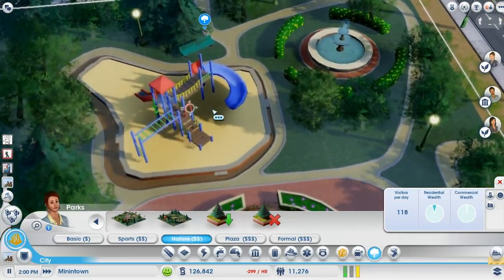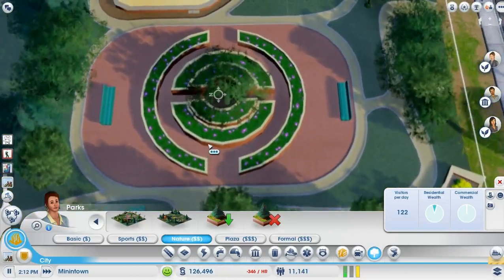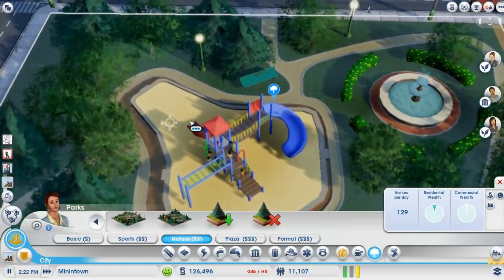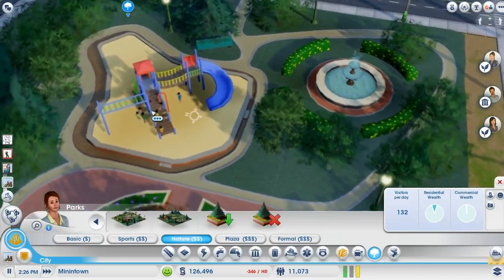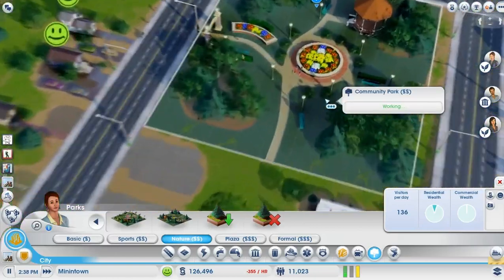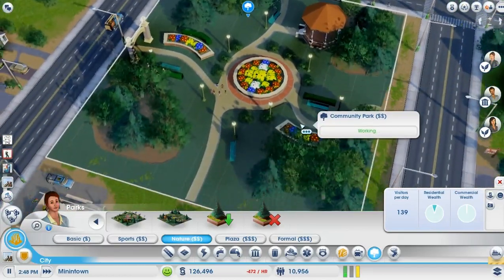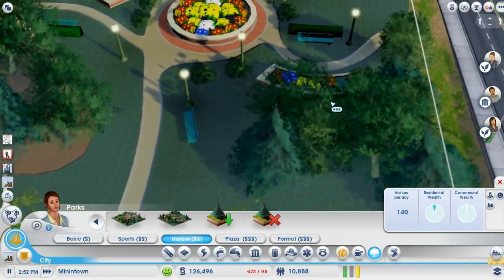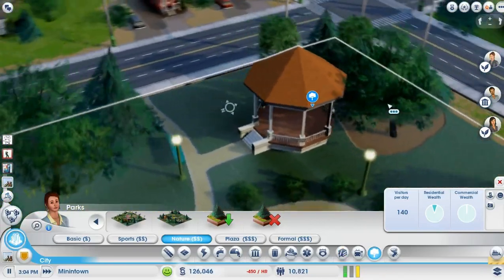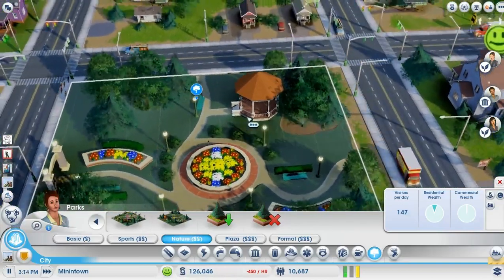I'm gonna double dip right here — throw that down, throw that down. Hopefully that'll lead to really good development. The overlapping effect should be pretty good. No swing set, but the fountain's very nice. Some shrubs, some benches, a Pokeball in the middle. I guess the slide is pretty nice — monkey bars. Not the largest park ever, but got some flower beds and a gazebo.